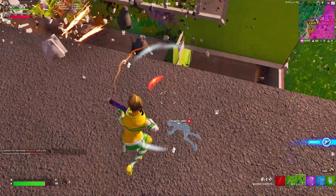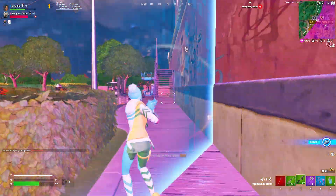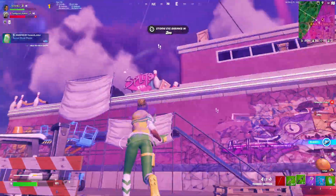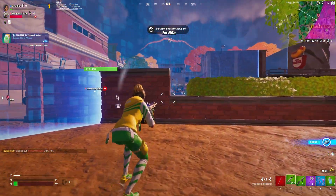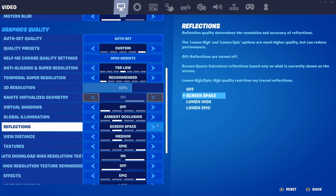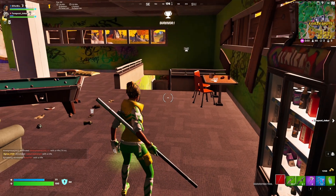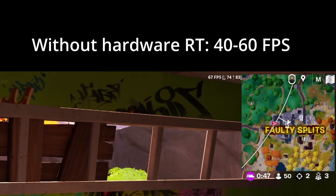And finally, Hardware Ray Tracing. I 100% recommend trying this setting if you're using Lumen. Lumen is software ray tracing, meaning the game engine processes the ray tracing and isn't using any of your RT cores if you have them. Turning on Hardware Ray Tracing offloads that work onto your hardware RT cores and will provide better performance — for me it gave around 30 FPS.